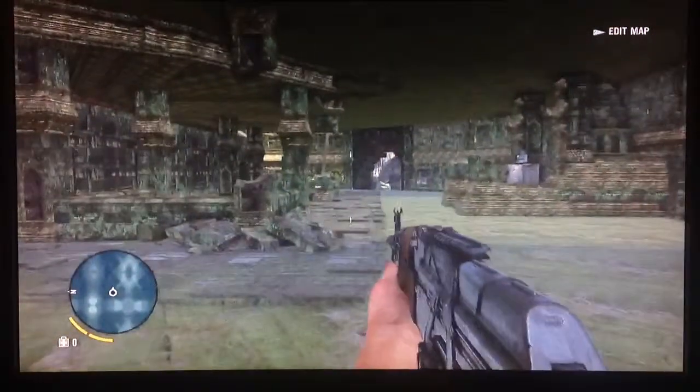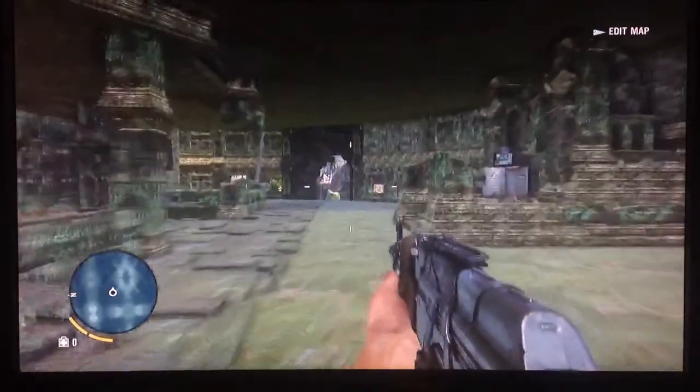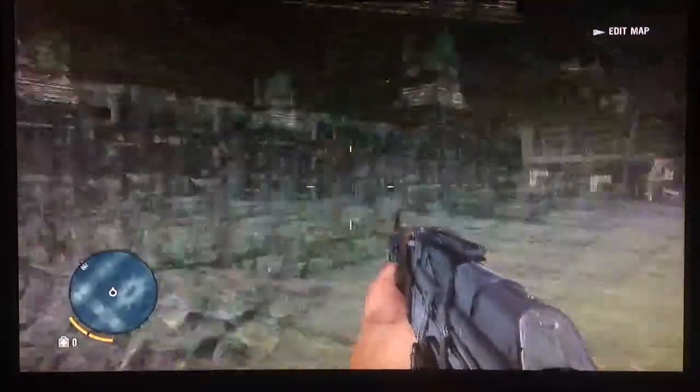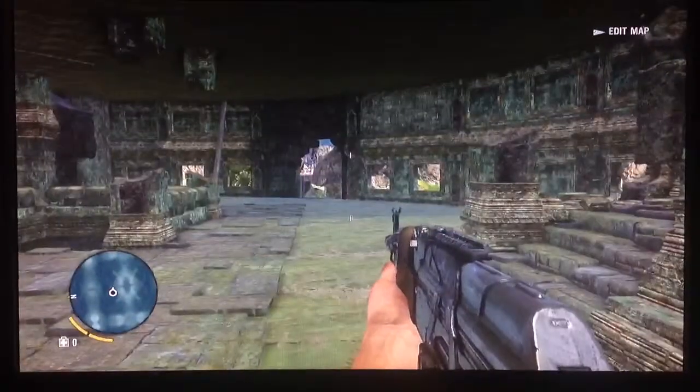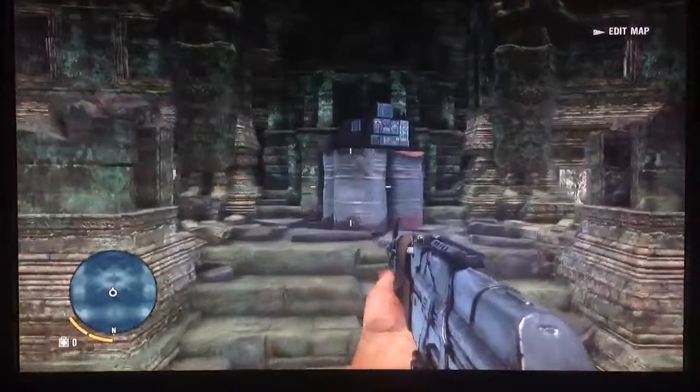Coming up here, this is one of the main entrances — there's one on each side, and there's a bunch of ways in and out of this place. There's a capture point here for the transition mode.